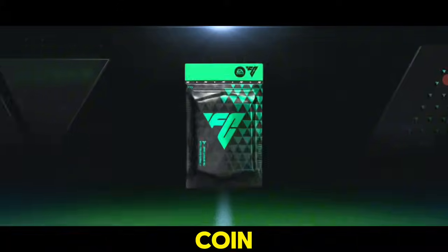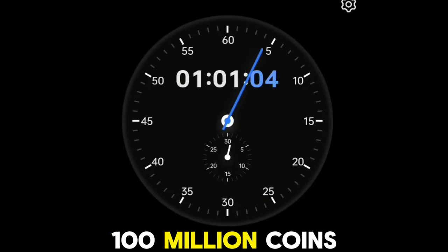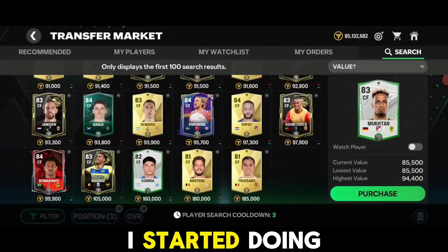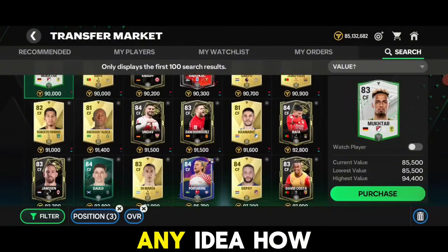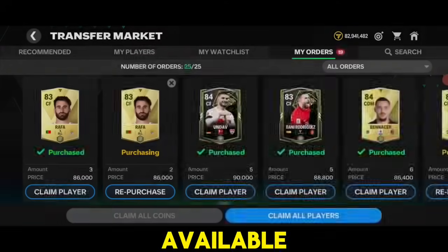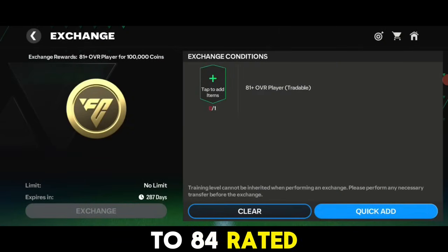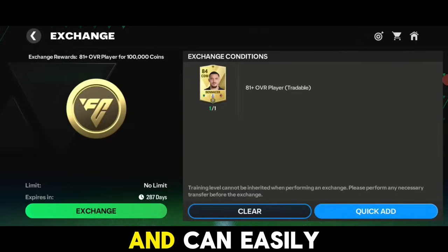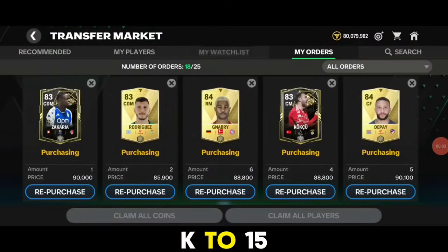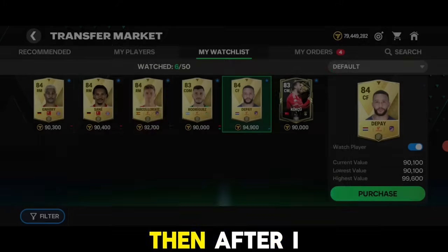Let me explain the trick in detail and the entire process of making coins, including how much time it will take to make around 100 million coins. As you can see, we currently have 85 million coins. Initially when I started I decided to buy low OVR cards which were easily available, targeting 81 to 84 rated cards at around 85 to 90k coins, which can give me 100k coins per exchange — meaning a 10k to 15k profit per exchange.